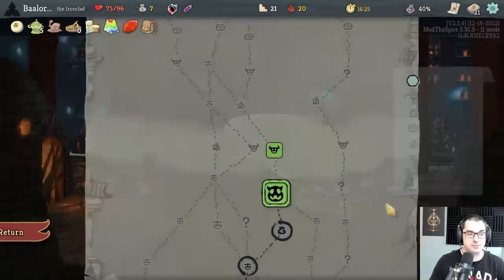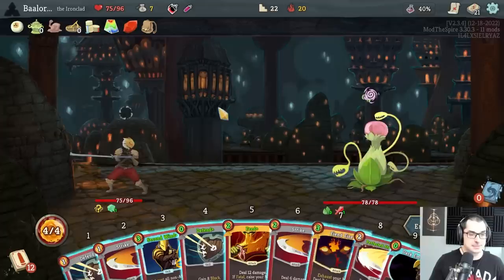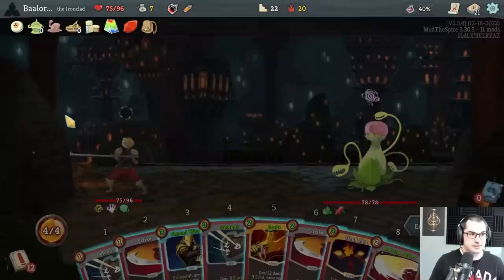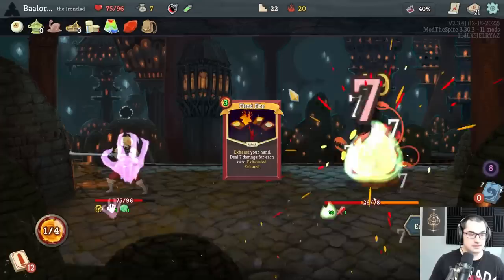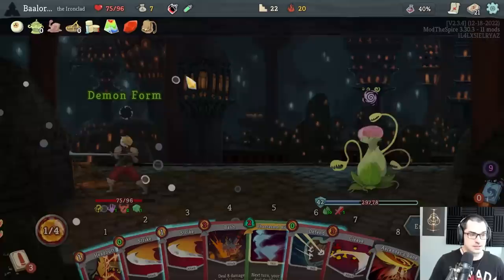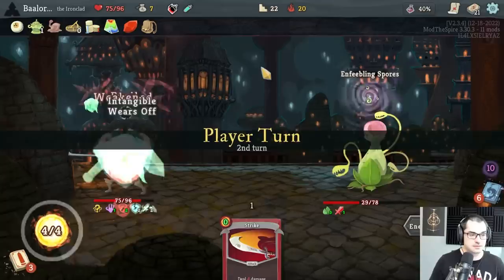Art of War's not so bad either. Dark Embrace is the perfect shade of not green. This might mean missing Feed sometimes — this might be Dark Embrace, Fiend Fire. Pretty lame turn otherwise — we take a lot of damage next turn. I think we have to skip this Feed as well. There's too much damage. There's that free Demon Form — it does work.